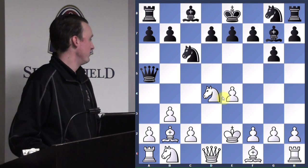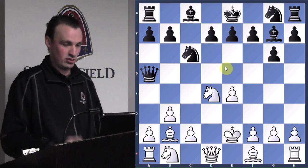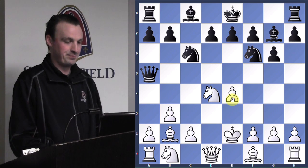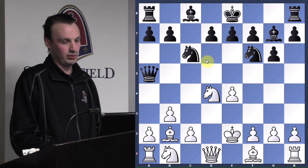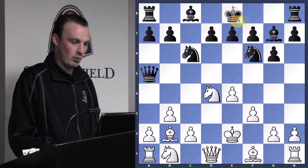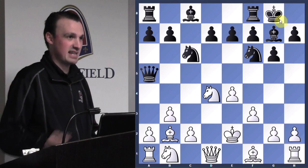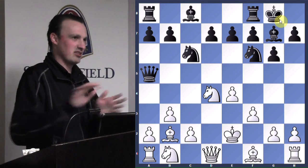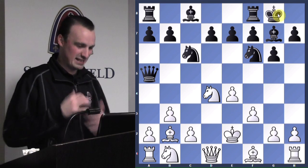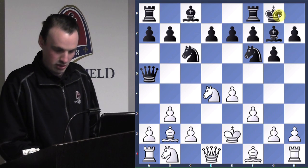Before we go on any big attack, we want to make sure we're castled and secure. We play knight to f6, attacking the pawn. If he pushes the pawn we'll take it with the other knight, so he protects it with f3. Now we castle — we're safe by move eight. His king is in the center and we don't have to worry about getting checked.